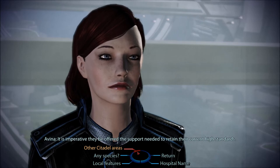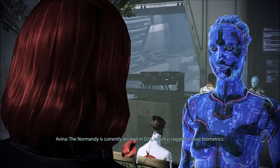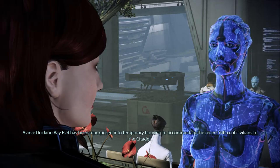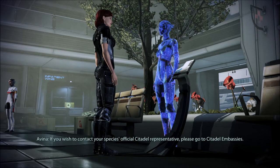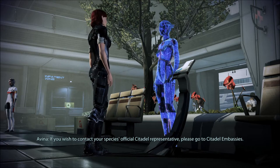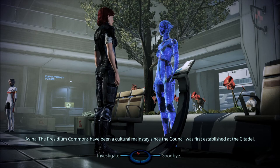Any other important areas? 'The Normandy is currently docked in D24, tagged to your biometrics. Docking bay E24 has been repurposed into temporary housing. For medical needs the Presidium offers leading edge care at Huerta Memorial Hospital. The Presidium Commons have been a cultural mainstay since the Council was first established at the Citadel.'